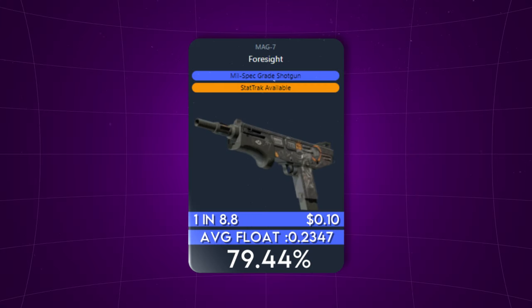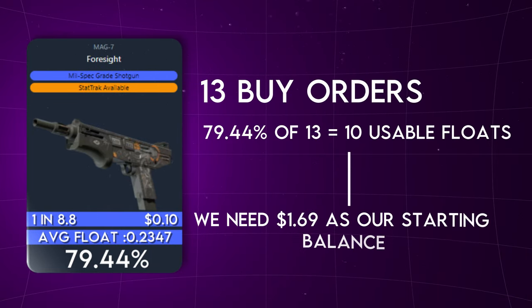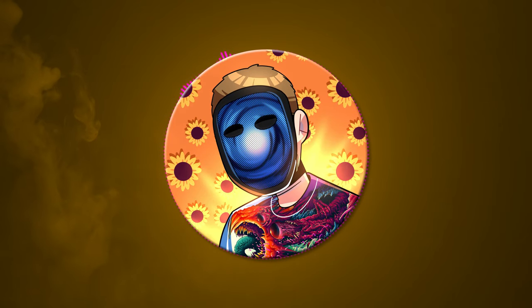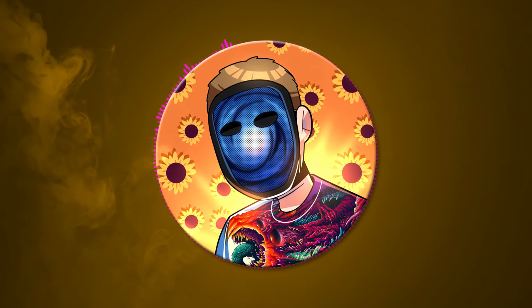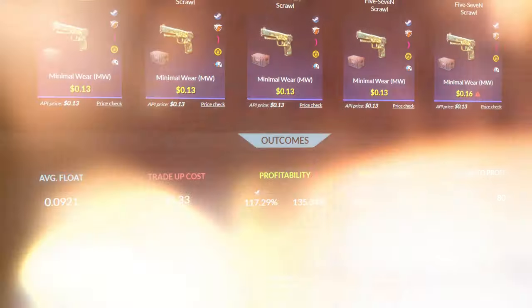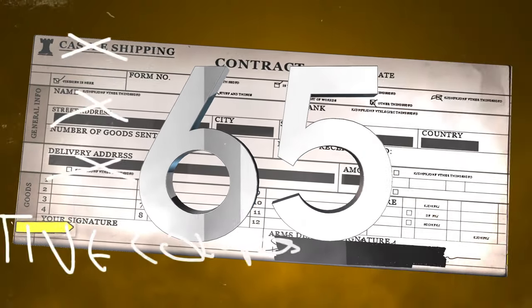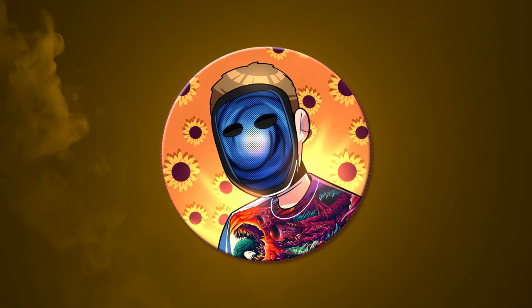Since only 79% of Foresights would be usable for this trade-up, you'd have to get 13 skins on average to have one attempt, meaning you'd need a starting balance of $1.69 to set the buy orders. Based on our earlier calculations with weekly drop cases, you'd need to wait about four weeks of building your balance before starting this process. With that said, the more money you have the quicker this becomes as it starts to compound. If you stuck with this $1.33 trade-up and didn't sell any more weekly drop items, it would take 65 trade-ups on average to profit enough to buy a pass — similarly to selling drops for 30 weeks, that just isn't feasible on its own.